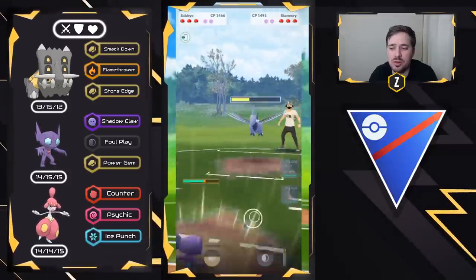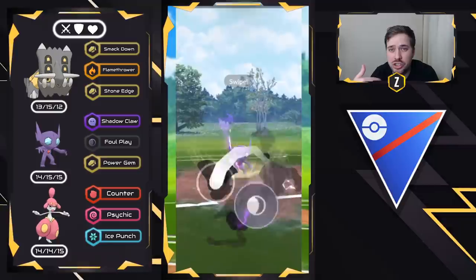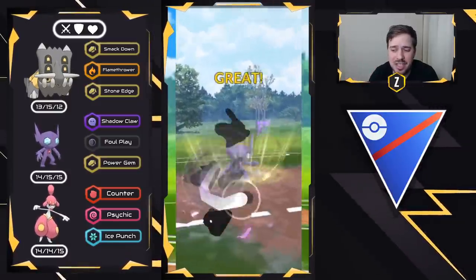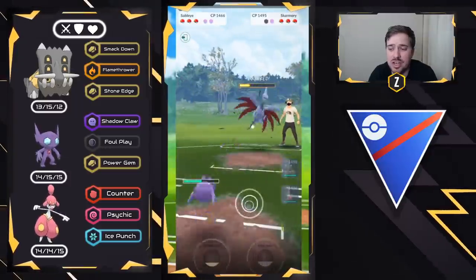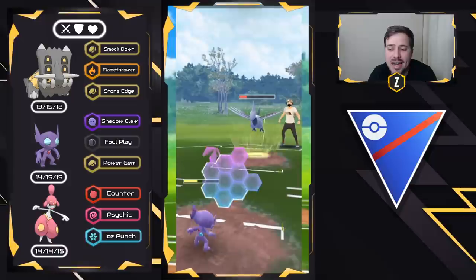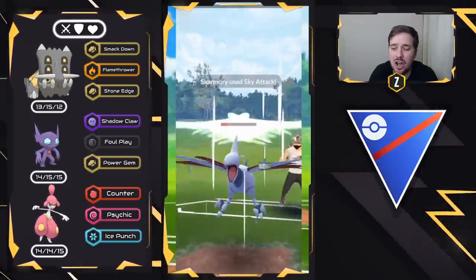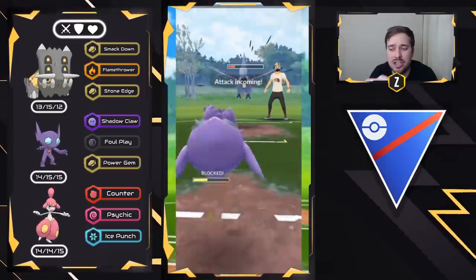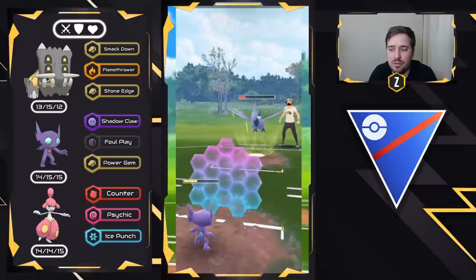Just be throwing these Foul Plays. They let it go through. If they shield, I'll shield as well and basically commit to the farm. Shadow Claw — we can farm this Skarmory down from this health. They decided to shield and they're building up to two Sky Attacks. I'm going to double shield right here and then commit to the farm down, because I'll have energy on Sableye and have Medicham aligned to Galarian Stunfisk.